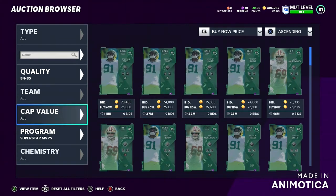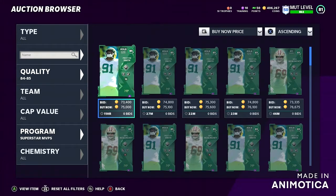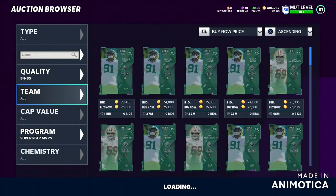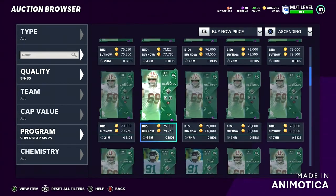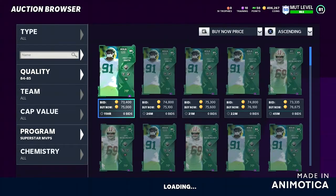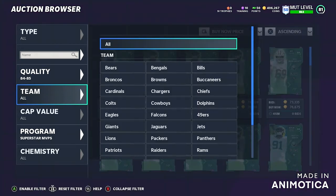You're basically gonna want to buy them for about 67k or lower, and then put them up for either 75k or 80k. What I like to do is buy the cards under that price range and put them up for 80k. Mike McGlinchey and Preston Smith usually stay around the 75k to 80k range, flipping back and forth between those two. So if I see a card for 62k, I buy that immediately and put it up for 80k.